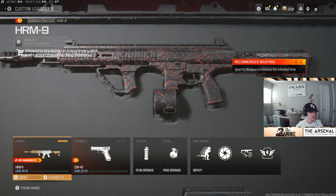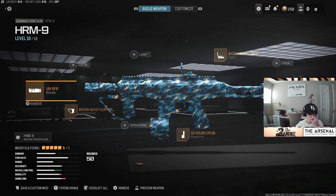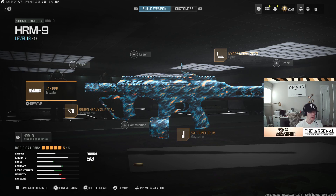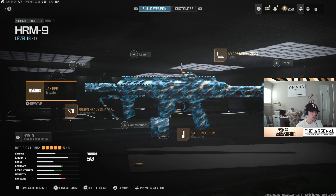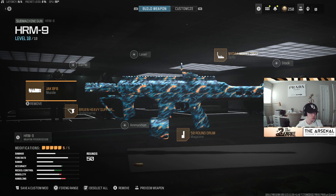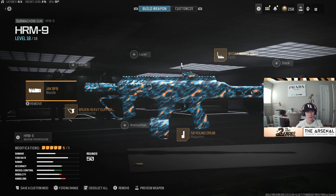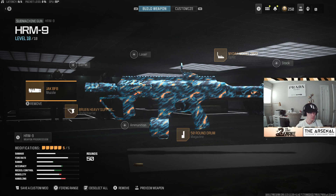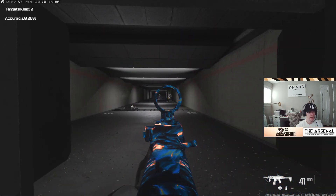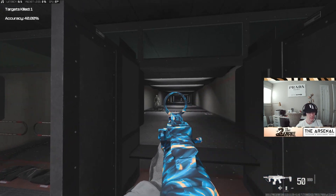Wanting to run it as an SMG, I'm still working on it and it'll be helpful when true game data comes out with all of the build information on the new muzzles, etc. Right now, what I think I'm seeing most everyone run is the Jack BFB muzzle, the Bruin Heavy Support, the 50 round drum, the PCS 90 assault grip, and then probably an optic of your choice. It does not have much recoil, it is very fast. I think this is going to compete very well with the Swarm.